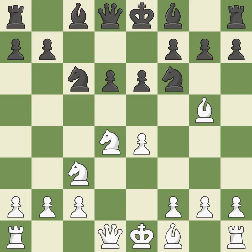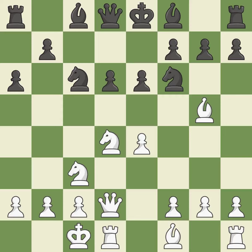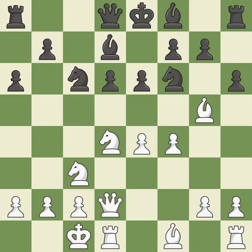E6 defends the d5 square and allows the dark-squared bishop to develop to e7. Qd2 supports the bishop on g5 and prepares to castle queenside. A6 sets up the pawn drive at b5 and prevents the white pieces from approaching b5. 0-0-0 gets the king out of the center and activates the rook. Bd7 develops the light-squared bishop, defends the knight on c6 and opens up the c8 square. F4 takes space in the center, supports the bishop on g5 and controls the e5 square. H6 attacks the bishop on g5, forcing it to either retreat to safety or capture the knight.